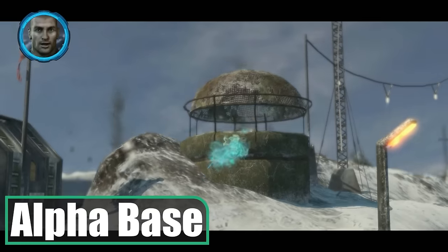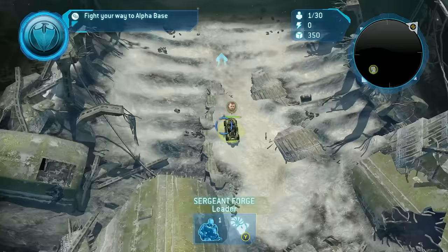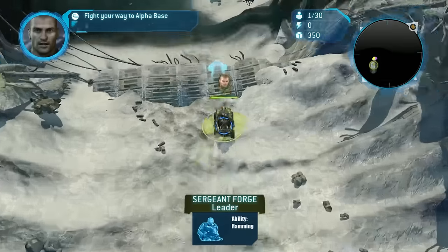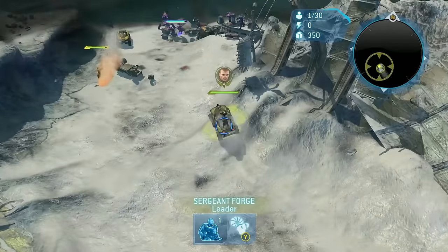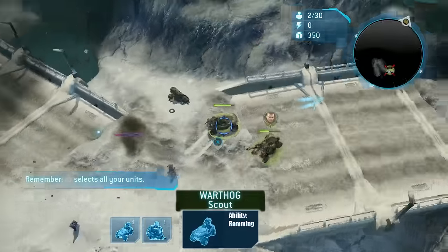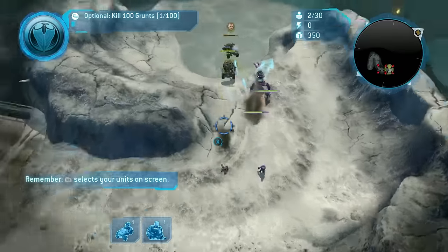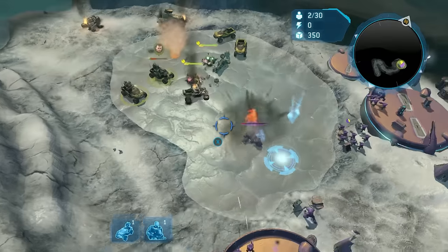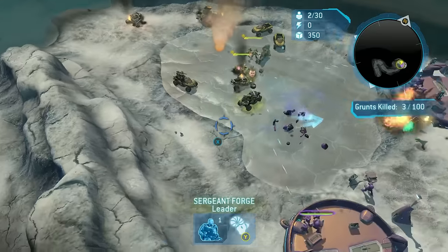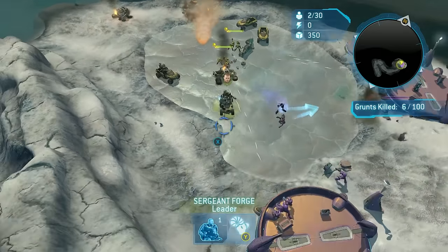Alpha Base is the unit control tutorial where I rally scattered UNSC forces and fight my way to Alpha Base. My first unit is Sergeant John Forge, a hero unit in a souped-up Goss Hog. I send him forward to rescue a Warthog. Warthogs are quick jeeps with decent DPS but lack the health to survive most engagements. Forge hits harder and has marginally more health. The next group has two Hogs, and I use them to engage enemies while keeping my normal Hog in the back. I have a single use of the Healing Aura Leader ability in this mission, so I'm trying to use it as late as possible.